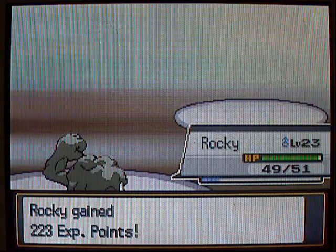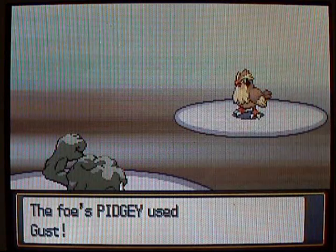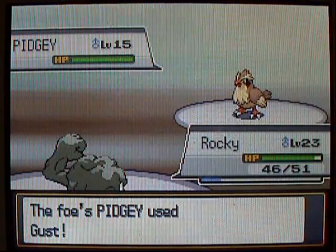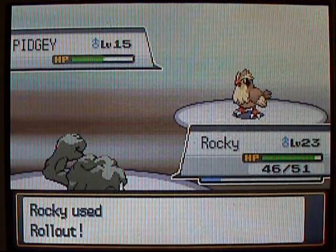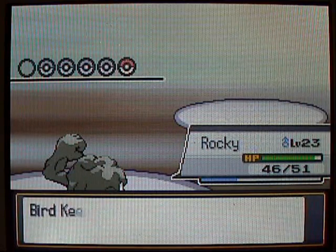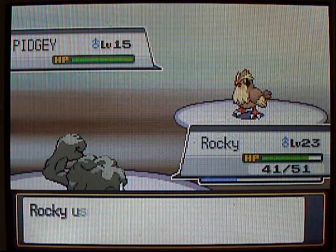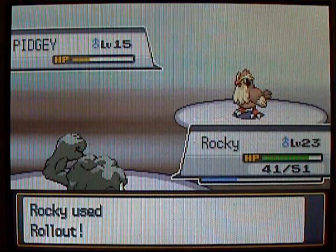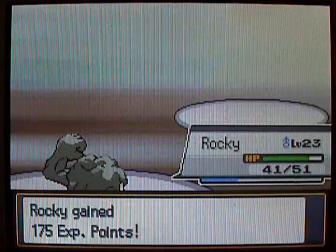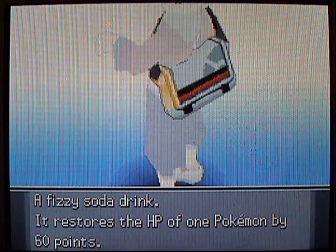Geodude is at level 23, so two levels away from evolution. The really nice thing about Geodude is that when he evolves into Graveler, all you have to do is trade to evolve it into a Golem. You can just go from a Geodude to a Golem instantly — right when you get Graveler, you can just trade it and evolve. I'll probably keep Graveler for a few levels just so I can experience all three stages of the evolution. A lot of people think that if you don't evolve right away its stats won't be as good, but whether you evolve it into a Golem at level 25 or wait till level 100, it'll have the exact same stats.